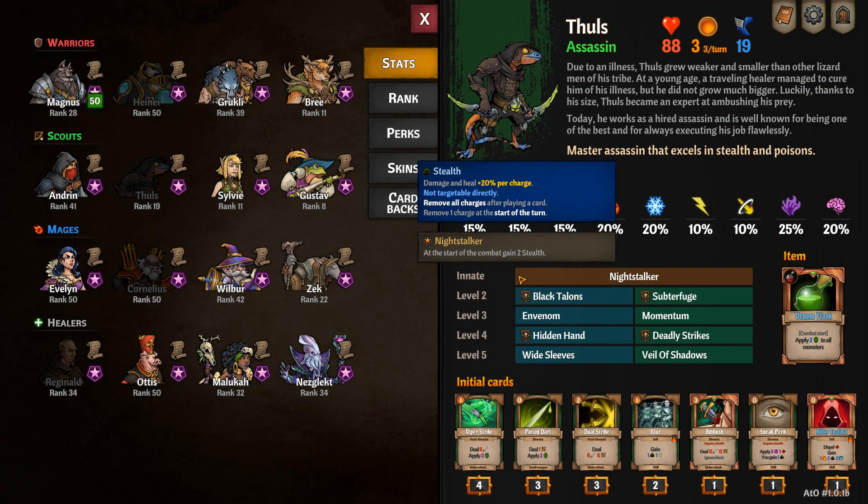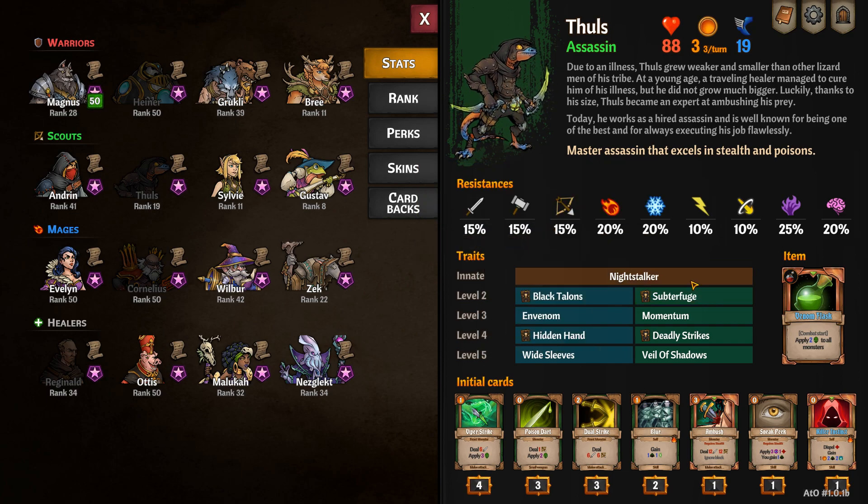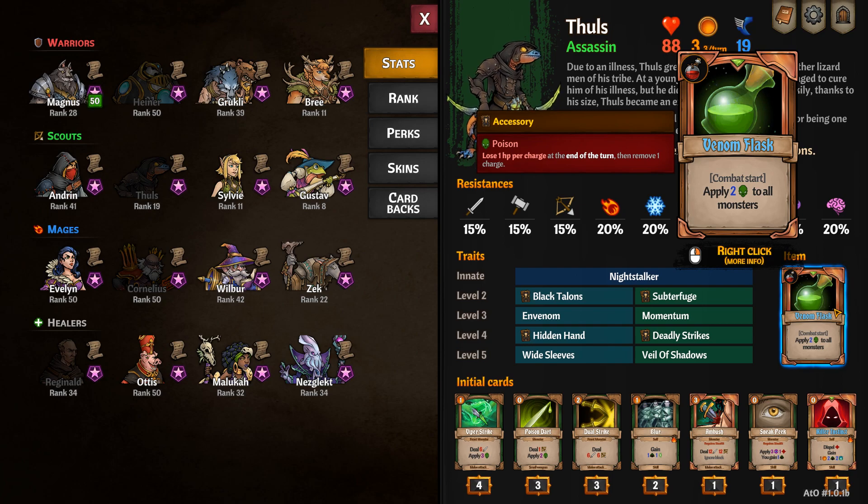Fools' passive is Night Stalker, which grants you two stacks of stealth at the start of combat. His unique item, Venom Flask, applies poison to all monsters at the start of combat.